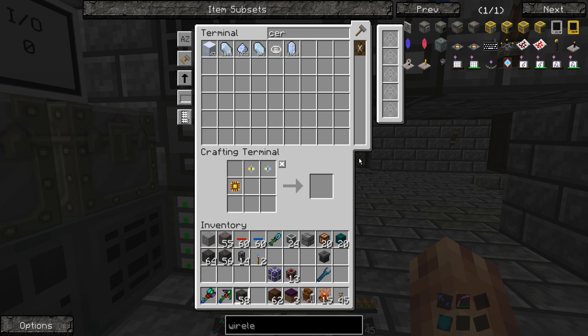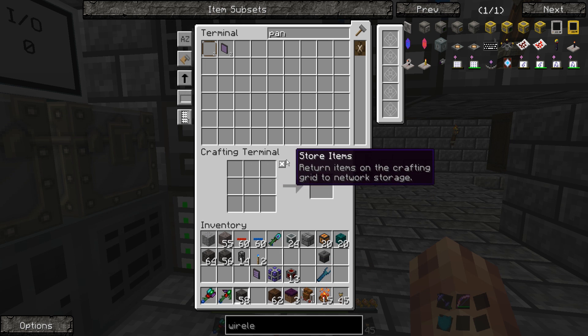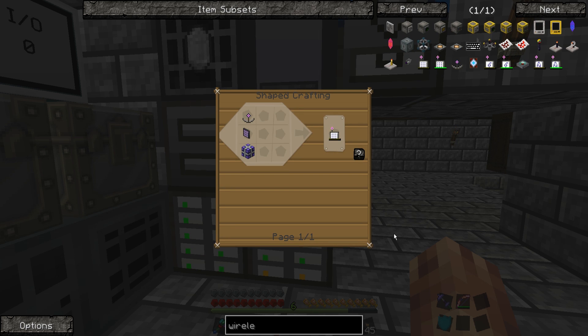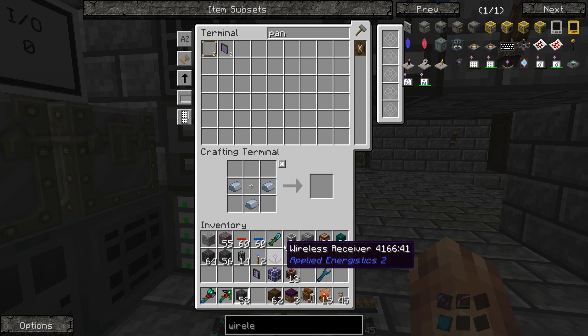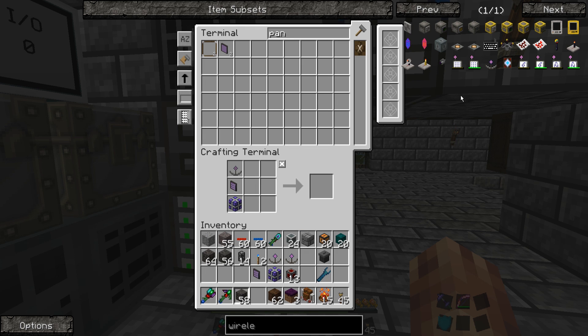We need an ME terminal — do we have everything? No, we do not, but we know how to make those so we'll make one. There's our ME terminal. And lastly we need one of these wireless receivers, which is the fluix pearl — fluix dust and crystals around an ender pearl. We can do that no problem. Then we need some iron, some quartz fiber, and the fluix pearl. There's the wireless receiver. We're actually going to need two of these, so let's whip up another one. There are two wireless receivers. Now we can make our terminal.